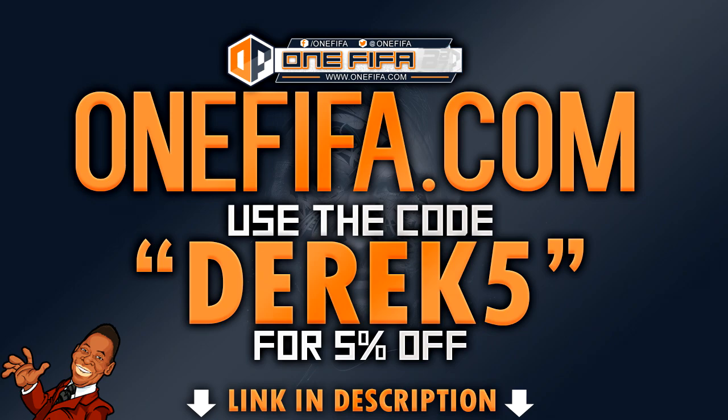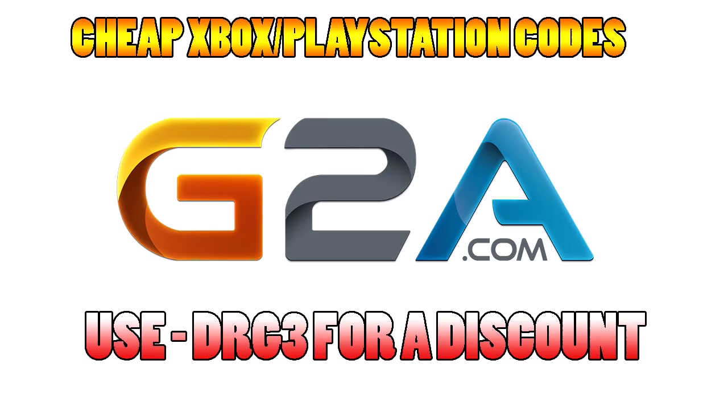If you guys are looking to buy some FIFA Ultimate Team Coins, check out OneFIFA.com. Be sure to use promo code DERRICK5 and you get 5% off your order. Or if you're looking to buy some cheap Xbox or PlayStation cards, check out G2A, links down below.